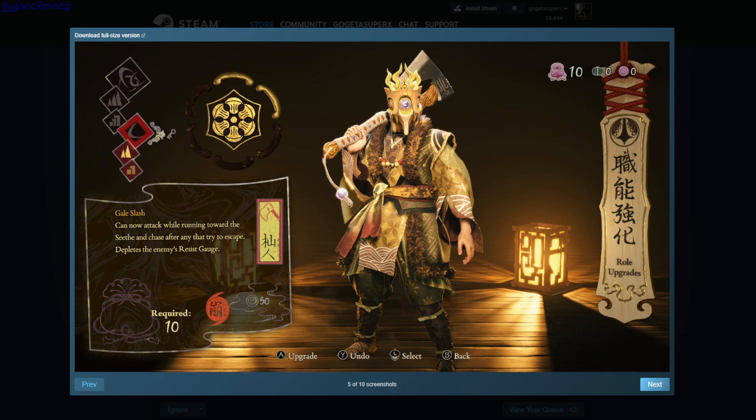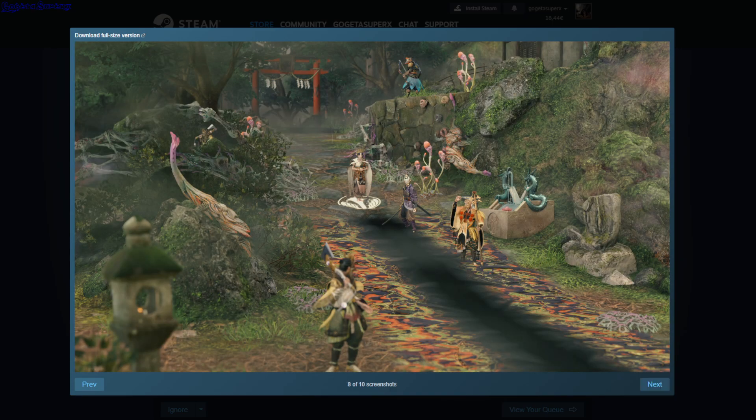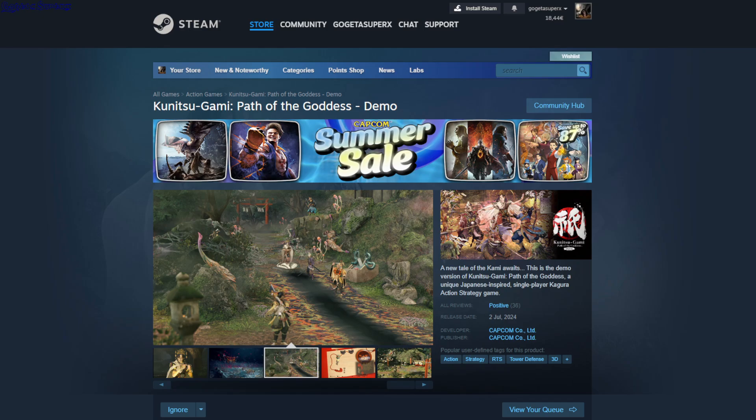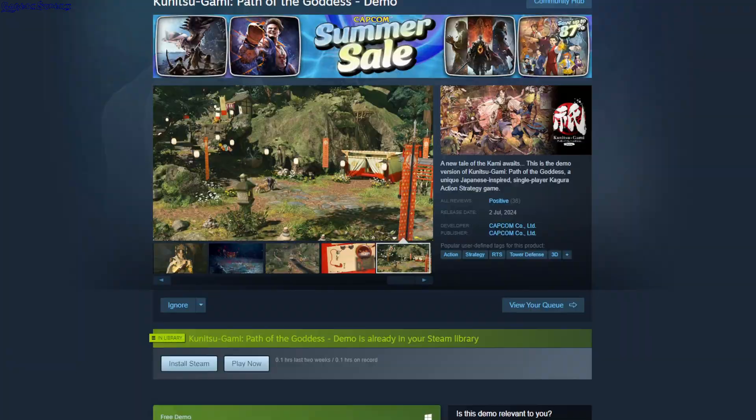You need enough currency to lead the princess to that gate so you can purge it, and that's how you complete the level. If you have trouble starting this game on Steam, you can download it on the Microsoft Store or the Xbox app on Windows. This is a demo.